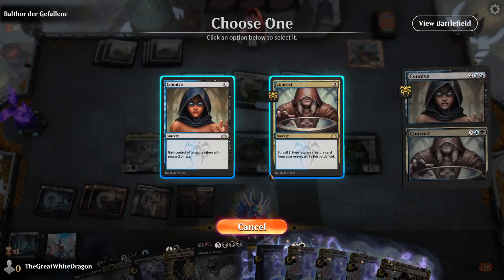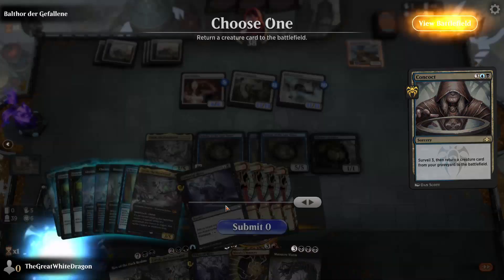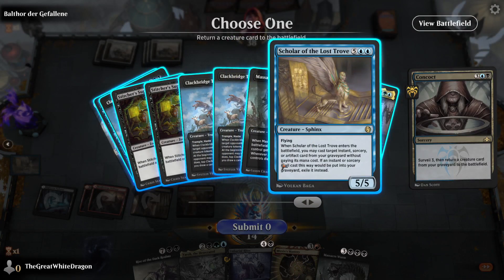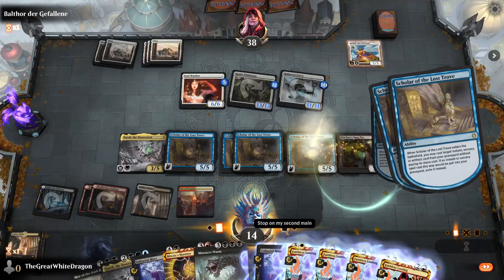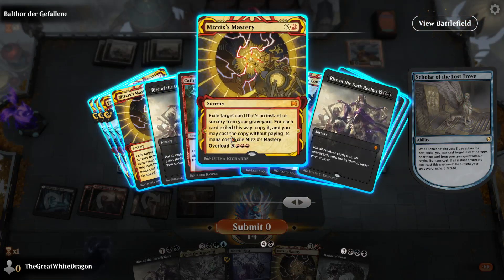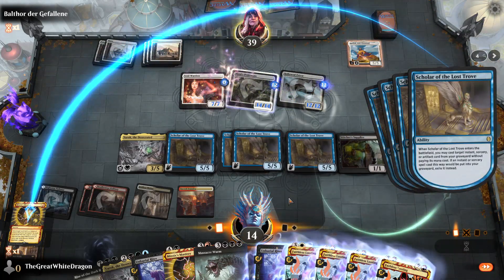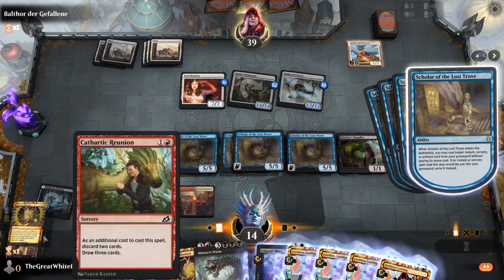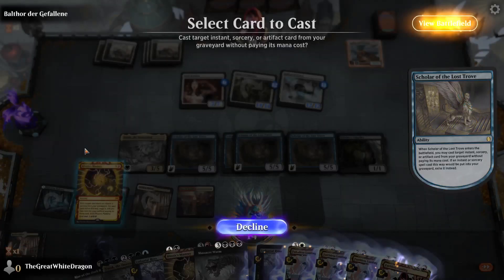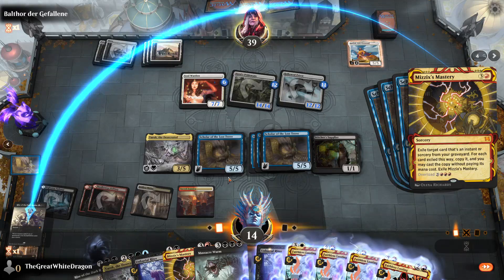I don't know if I can actually win this, but I've been in this situation a couple of times. Time to do it. I'm getting Mizzix's Mastery because reasons — and wait, Mizzix's Mastery is going to proc 250 trillion times. It's going to proc 3 trillion times. Okay, just cast this.